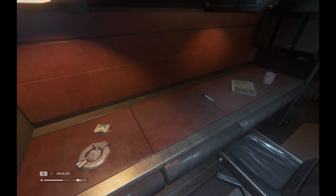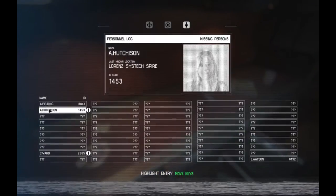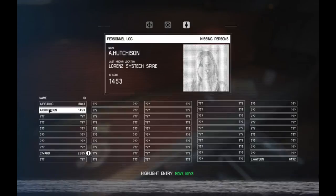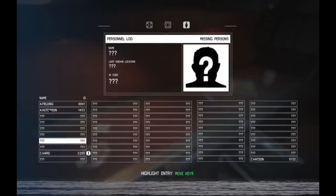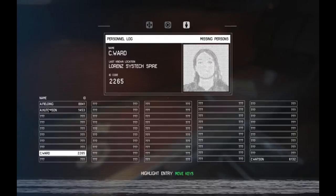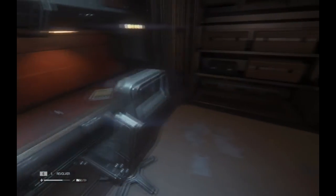Another ID tag — I haven't been checking those out, but I've picked up a couple of them. Here's A. Hutchinson. She was last seen in the Lorenz Systex Spire. And C. Ward. Good to know.